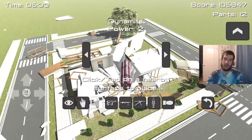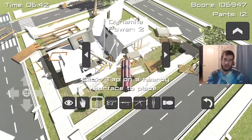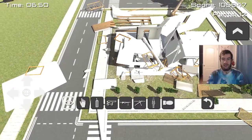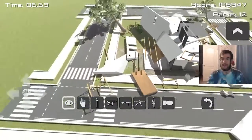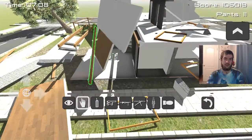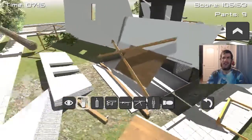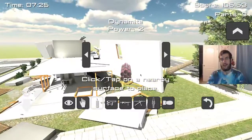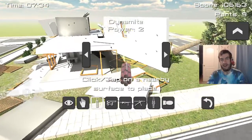We have to still destroy the house because it's not fully destroyed. So dynamite everywhere — place them everywhere, place dynamite everywhere man. We gotta destroy this house. If you guys want to help me destroy this house, make sure you destroy the like button — yeah, place dynamite on that like button and show your support. We got nine parts left, so let's place more dynamite. More dynamite — TNT! I'm dynamite, TNT, and I will win the fight!